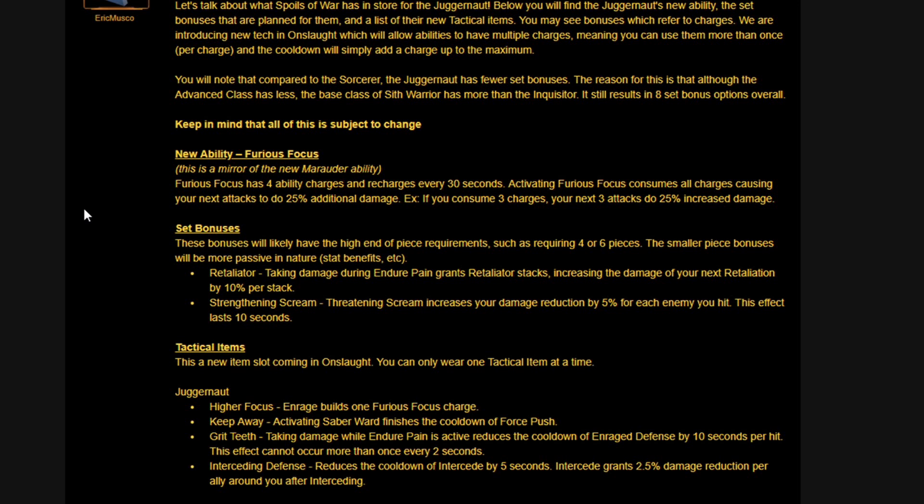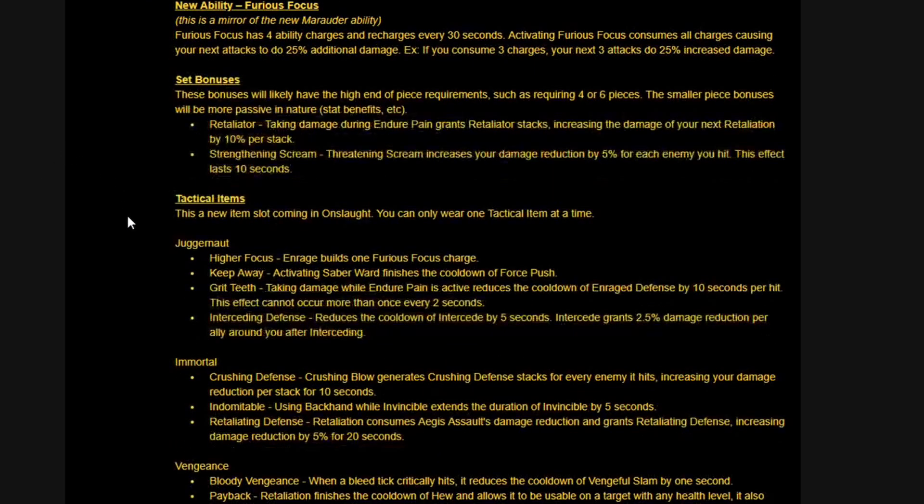The set bonuses will likely have high piece requirements such as four to six pieces, while smaller piece bonuses will be more passive in nature — stat bonuses, etc. Retaliator: taking damage during Endure Pain grants Retaliator stacks, increasing the damage of your next Retaliation by 10% per stack. Threatening Scream increases your damage reduction by 5% for each enemy you hit, lasting for 10 seconds — that sounds like a really cool thing for tanks out there.